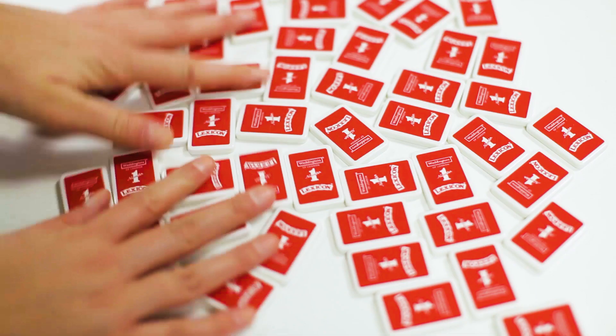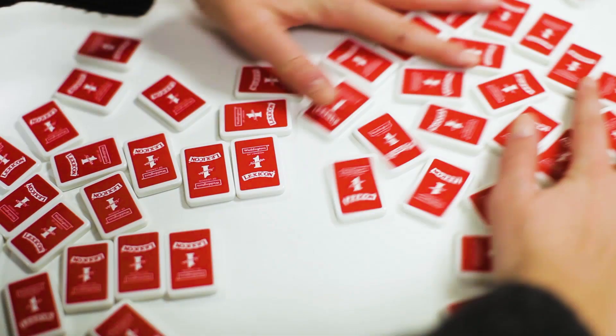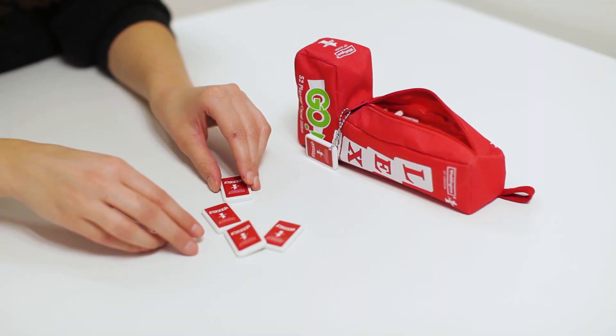Shuffle the tiles and play again. First to take five rounds is the winner. All the letters pack into a neat canvas pouch, meaning it's great for on the go.